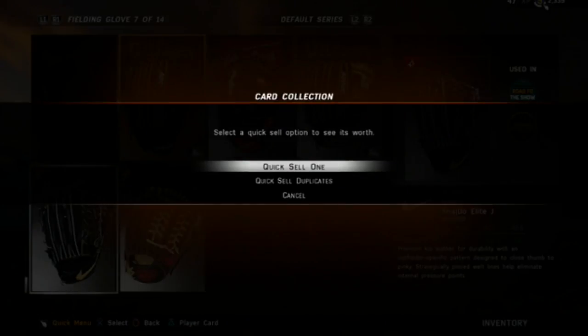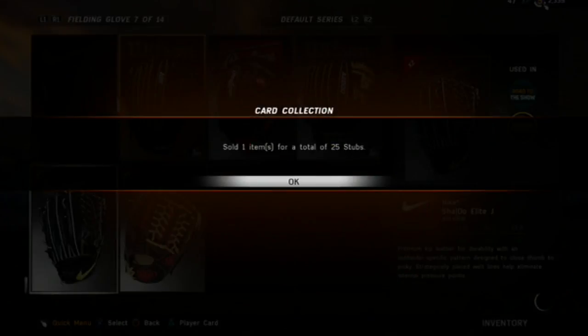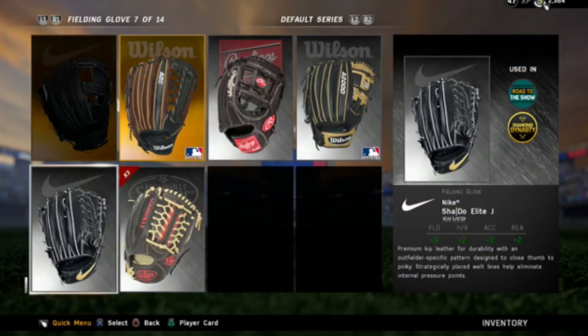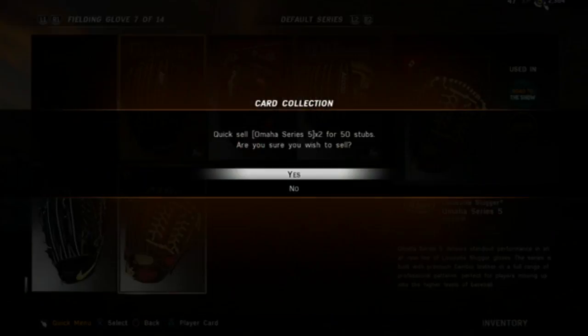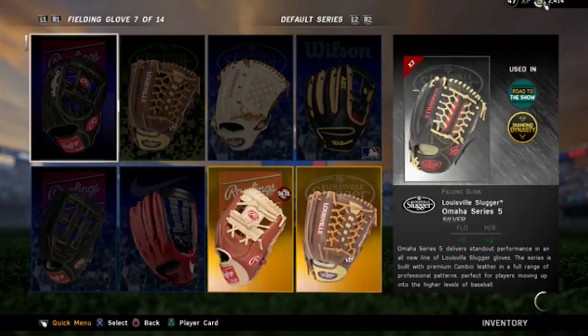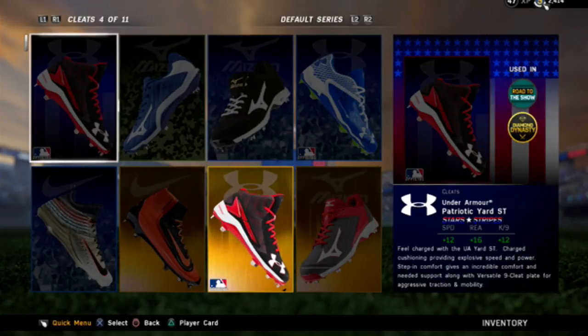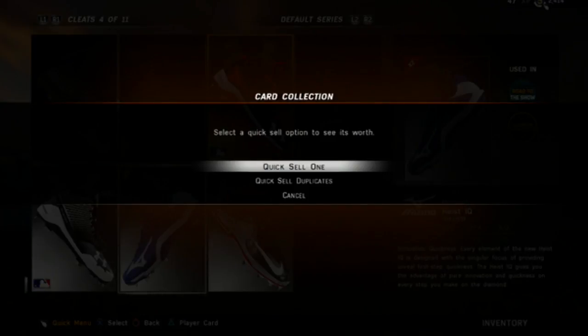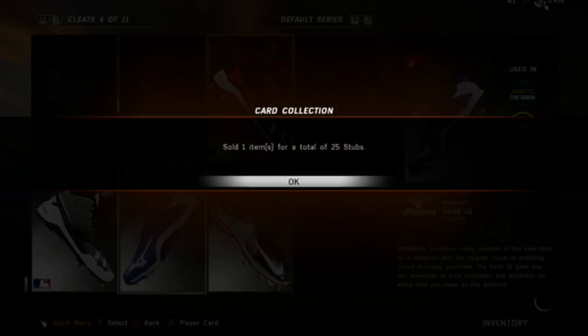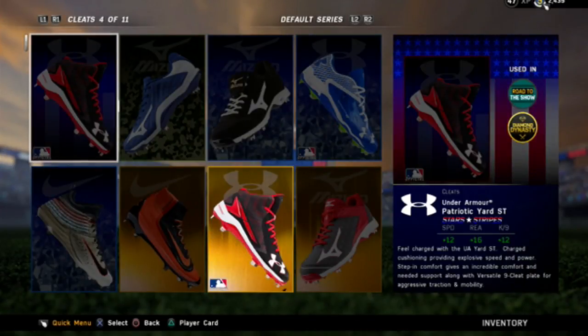That's basically the gist of what you can do to make some quick stubs. And then you can basically just keep flipping cards, or if you want to test your luck, go into Battle Royale and start winning. If you can win 9 games in a row without losing, you will get a 20-win reward from the previous update, which is basically a diamond card that goes for at least 30k minimum. So if you spend 1.5k and you get 30k, that's about a 28.5k difference.